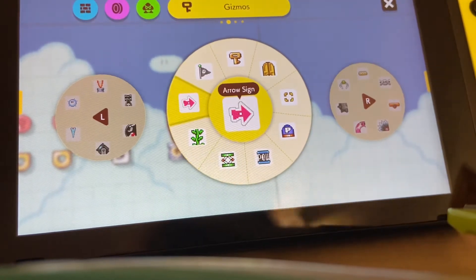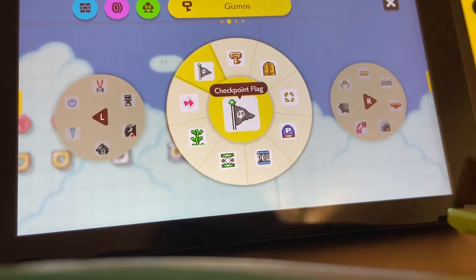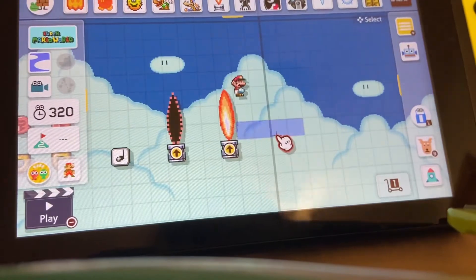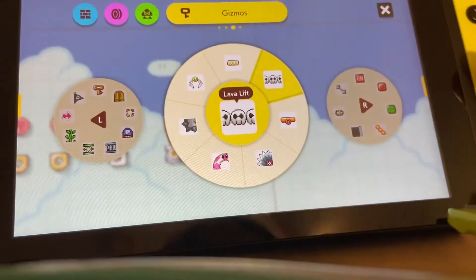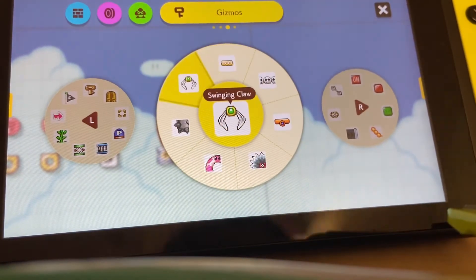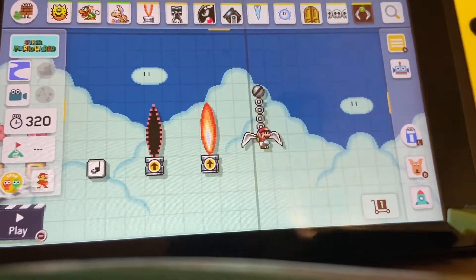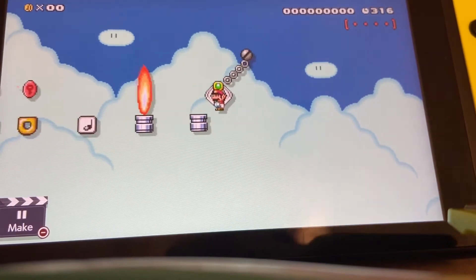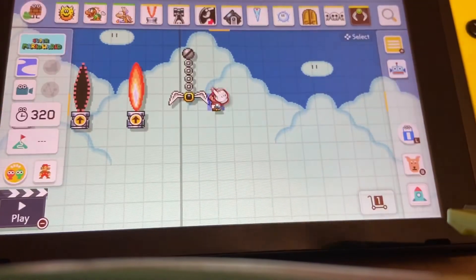Then you have your P switch, pow block, trampolines, vines — which you can put in the question box — arrow signs, and your checkpoint flag. Over here you've got a little lift that once you step on it will take you along on a track. You have a lift which just brings you up and down, and a claw that I use a lot in my airship level.